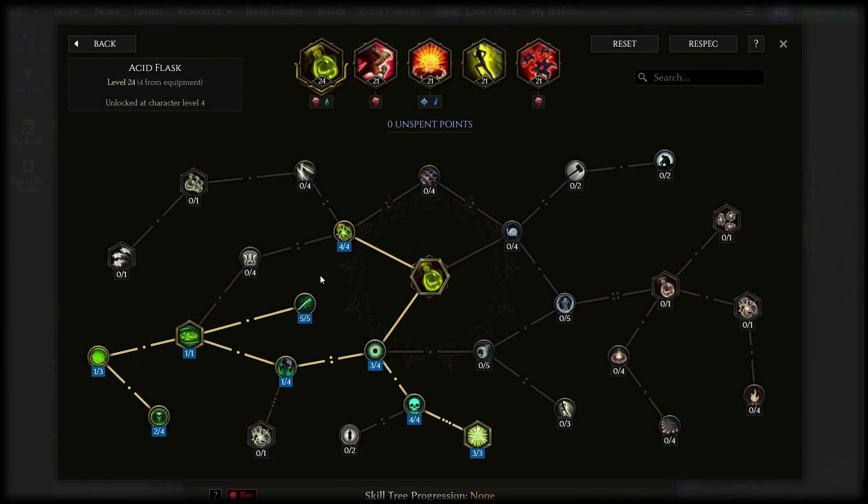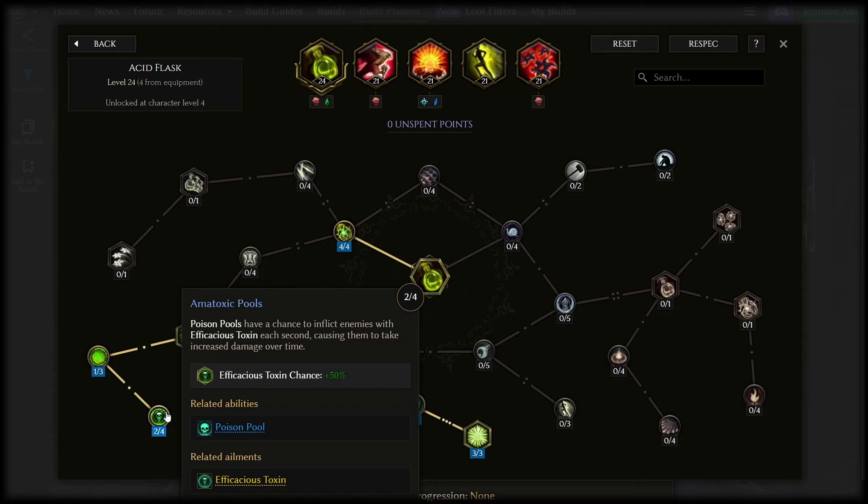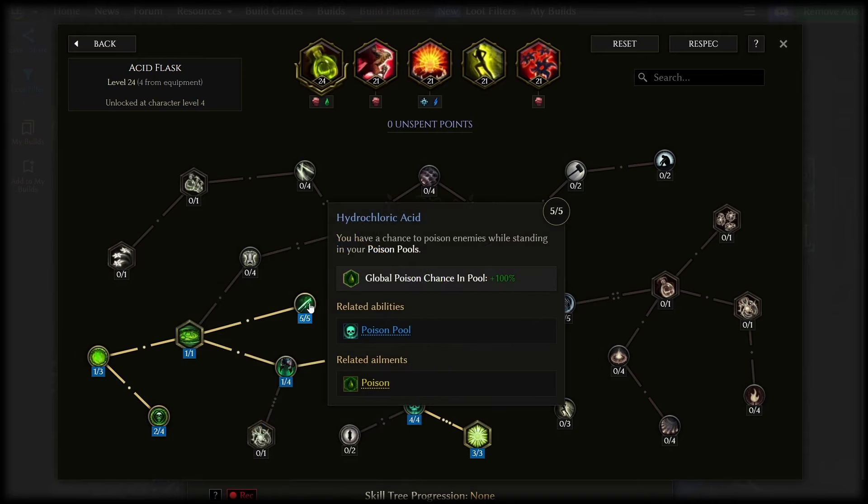For our endgame setup on Acid Flask, we grab poison pools and one to two points in amatoxic pools, which makes enemies afflicted with it take increased damage over time — very good stuff. We also aim to max out hydrochloric acid, which gives us global poison chance while we stand in the pools. As we stand next to enemies for the shurikens anyway, this is basically always active and a big boost to our overall poison output.